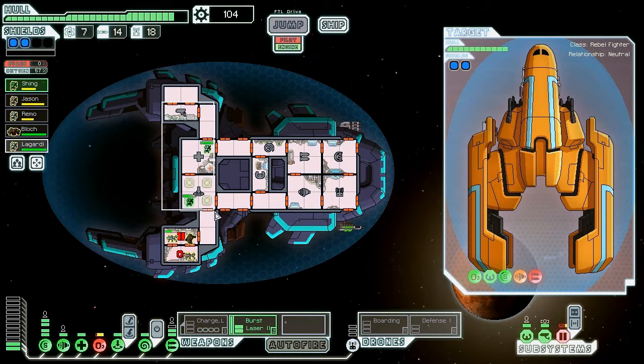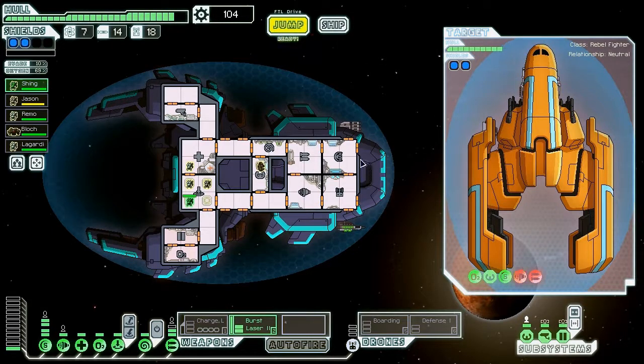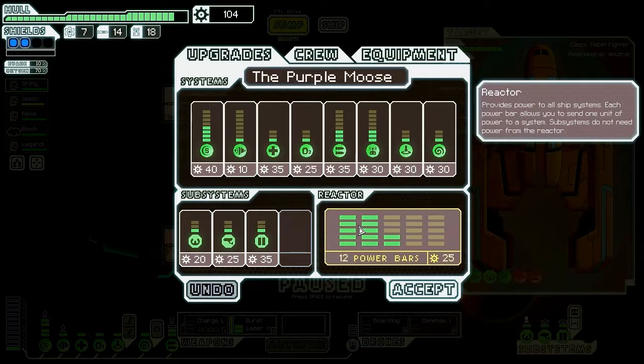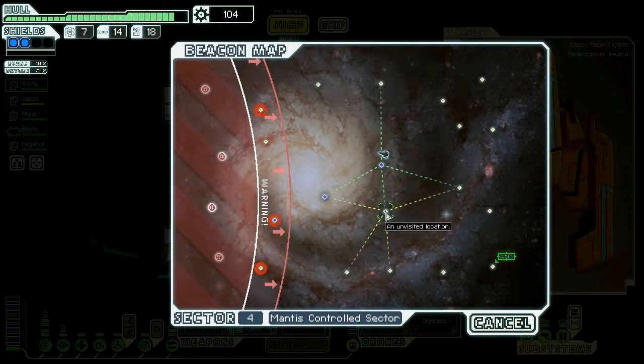There we go. Let's get everyone else healed up while the oxygen replenishes — we should be good in a matter of seconds. We have a lot of scrap, so I might want to just upgrade the ship. 85 plus 50 is 135 more to get all our weapons going, which we're very close to.